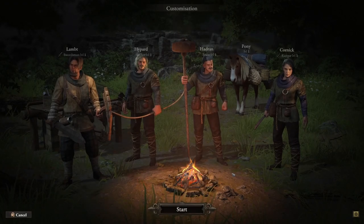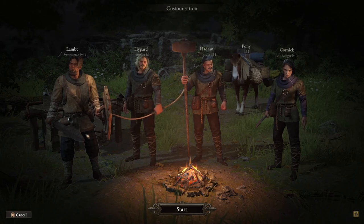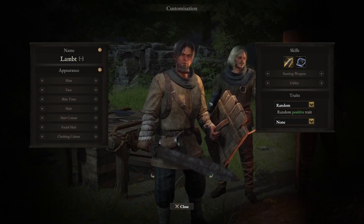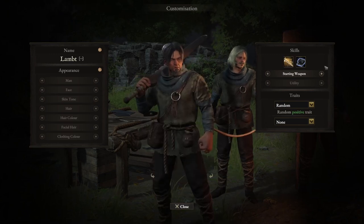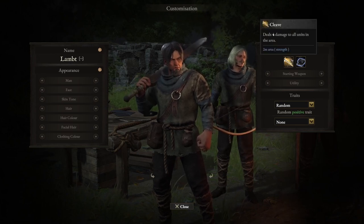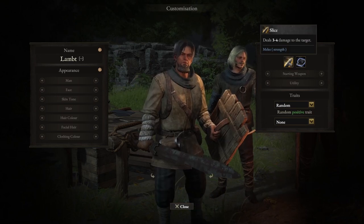Having selected all your starting options, you then come to your companion page. Aside from the obvious, where you can change the name and appearance, you can also change what skills they start with. You can change a companion's starting weapon - for example, it can either be a single-handed sword, or if you click the arrow, it becomes a two-handed sword. By changing the starting weapon, it also changes the starting skill: as a two-handed weapon, he starts with cleave, but if it's a single-handed weapon, he starts with slice.